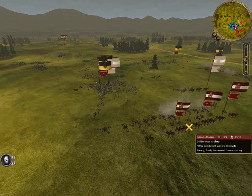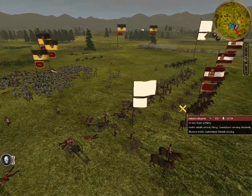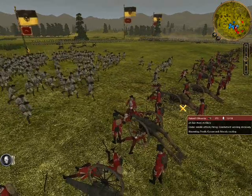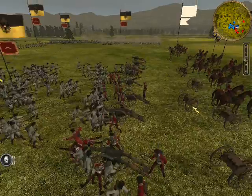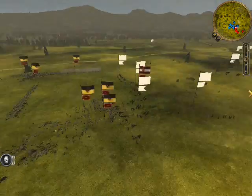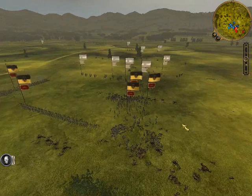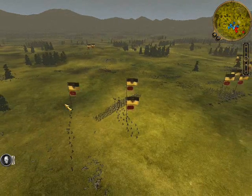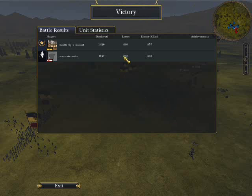On my left flank, I'm providing some flanking fire on his artillery, and here I'm charging his artillery line. If his artillery had fired on my line infantry, it would have looked a lot like the Battle of Bull Run as depicted in the movie Gods and Generals — whenever General Jackson's units charged into the artillery units. All of his units are routing now, and that's the end of the battle.